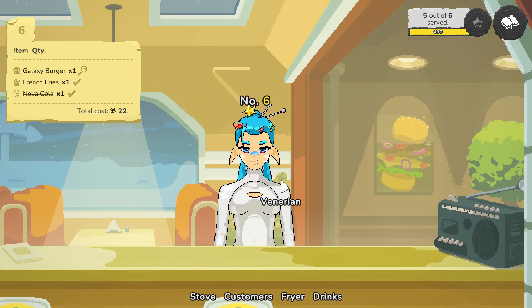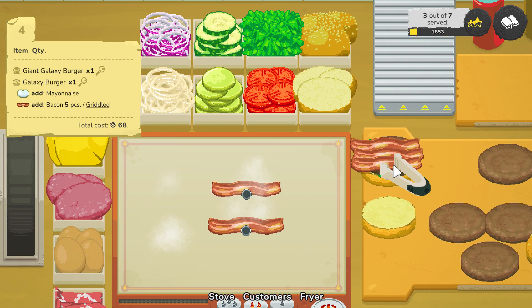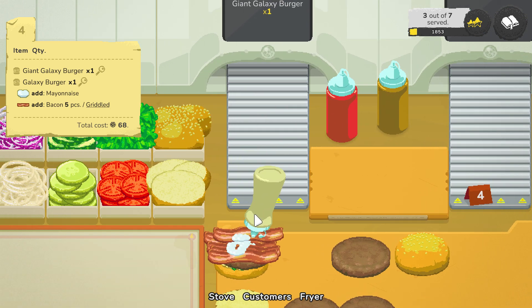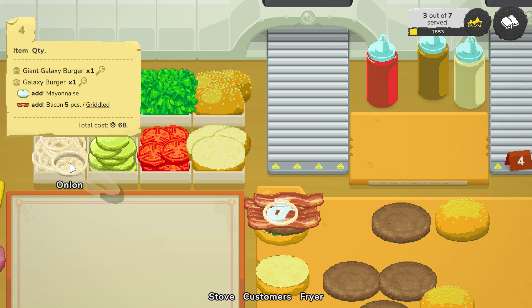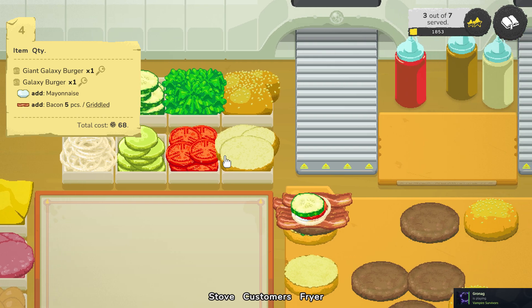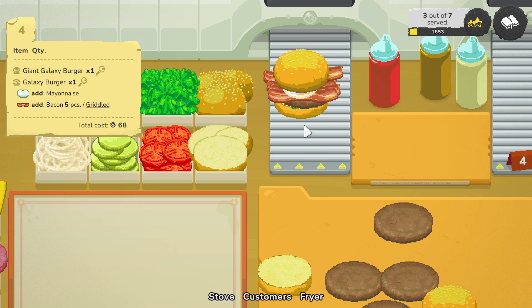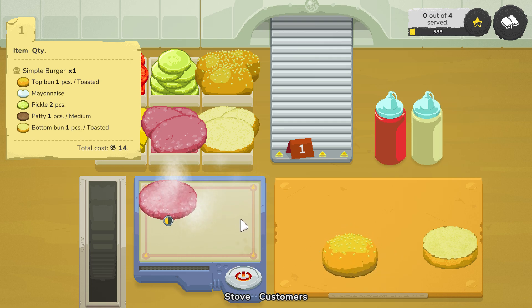This leads me to the one real problem I have with this game, though it's a big one - it doesn't respect your time. Especially in a larger kitchen, grabbing ingredients and moving them can be a bit cumbersome. Many of the orders you receive are random lists of ingredients which get absurd at times and require you to cook more than can fit on your grill, meaning you have to wait before you can wait some more for the meat to be done. In regular mode, customers are infinitely patient and you only need to pay for the ingredients once per order.